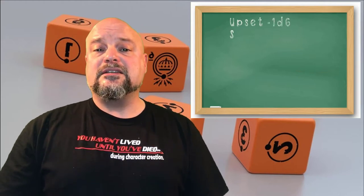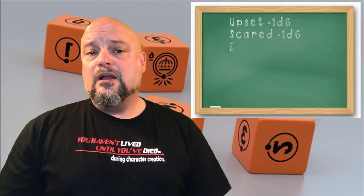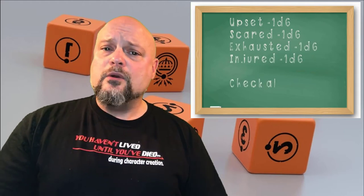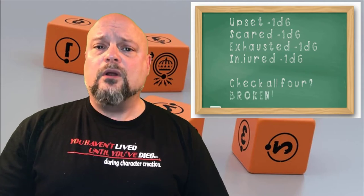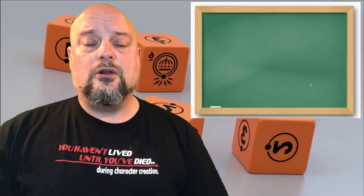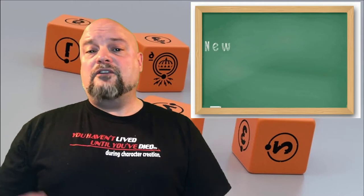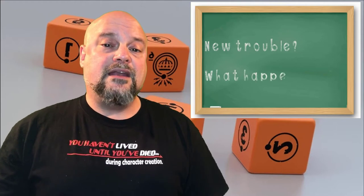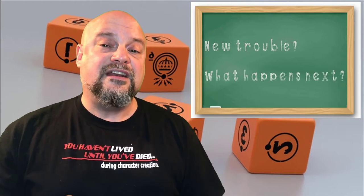Whenever there's trouble, there's the possibility of consequences. Failing a roll in Tales from the Loop means checking a condition or facing some new trouble. Characters don't take damage — they get upset, frightened, exhausted, injured, or broken. Each checked condition takes one die away from the pool, unless the character is broken. Broken characters fail every roll until they recover. A new trouble may occur at the discretion of the GM. For example, if a kid fails a roll while trying to sneak past some guards, they may have to roll again to escape the guards or to prevent getting captured.